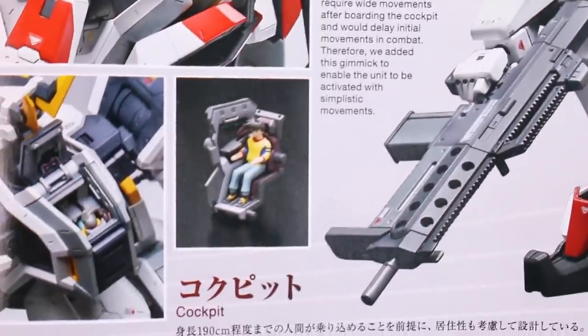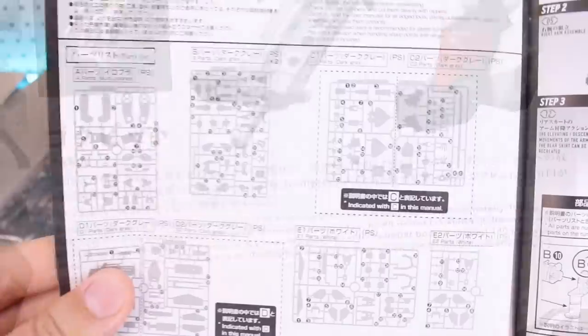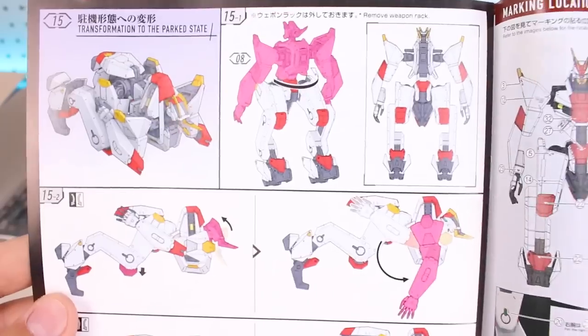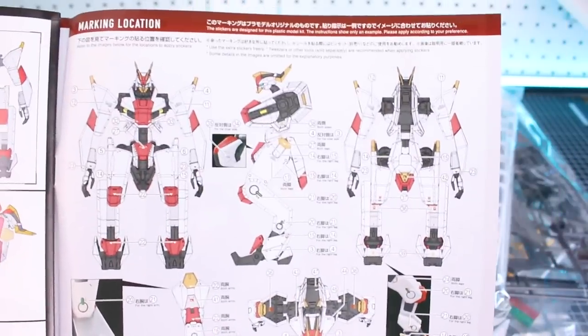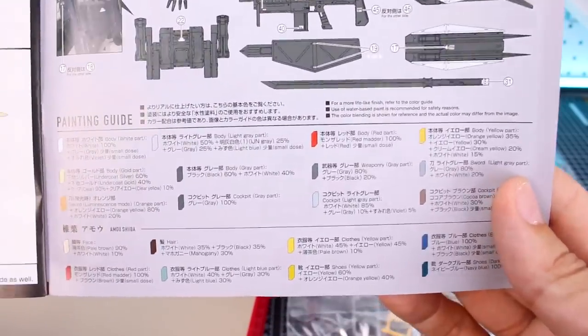On the front inside pages there's even more detail about the meticulously calculated mechanical design born from industrial design — again in Japanese and English. There are some cool detailed images of the cockpit, then our parts list, and from there the manual gets on with construction. At the end it goes over a few of the gimmicks, how to use the weapons, and on the last page it shows how to fold up the mecha for its parked state, along with the marking location and painting guide.